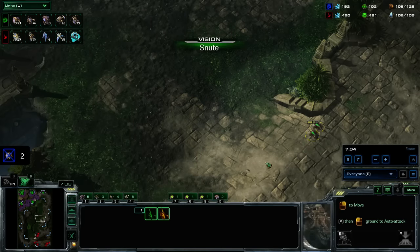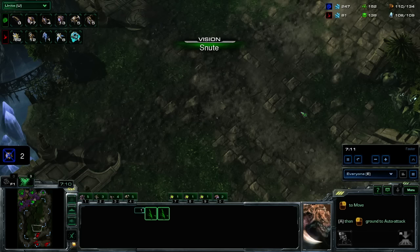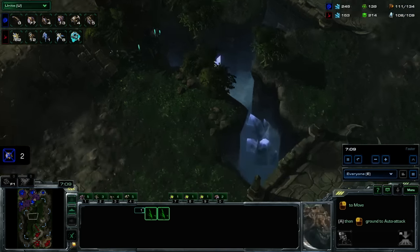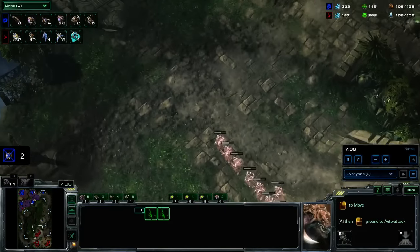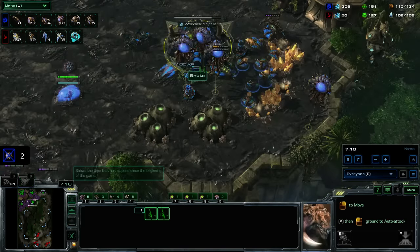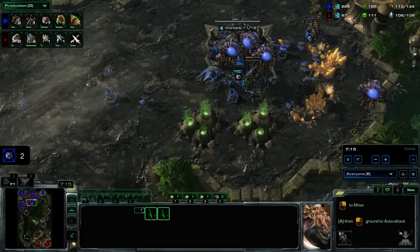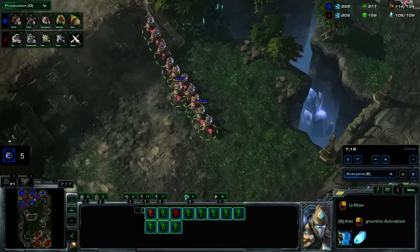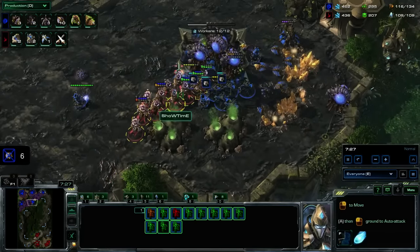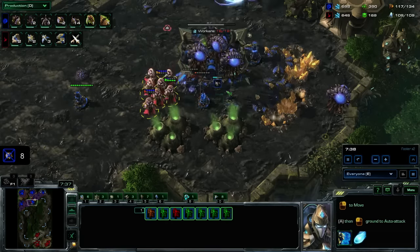Of course, if you're investing so crazily in drones, you want to really be watching in case your opponent does some follow-up ground attack. In this scenario, Showtime comes with an 11-adept follow-up timing which is actually a really big surprise, and Snute makes a pretty big mistake with his map vision. He sends out two pairs of zerglings but misses the most important path on the map. These adepts are going to shade right out and Snute has absolutely no vision of this. As a result he's only got five roaches and his extra queens ready when it hits - but luckily he does manage to defend it quite well.